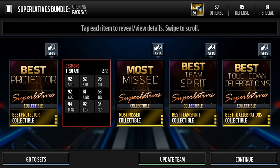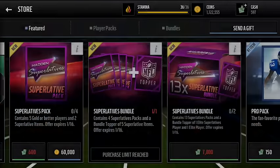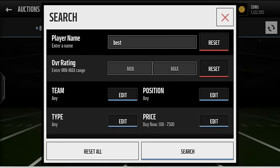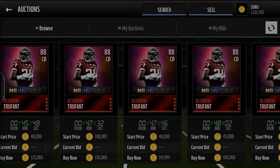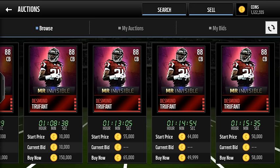Here are his stats — they're actually pretty nice for an 88 overall cornerback: 92 speed, 92 acceleration, 94 man and zone, 95 agility — pretty nice. So there we go, there's Mr. Invisible right there. We finally pulled a nice elite. I looked him up real quick — Desmond Trufant 88 — and he goes for around 60k, probably 50k or so. Thank you guys for watching. Like I said, subscribe if you're new to the channel, hundred likes let's try and reach it. Thanks for all the support, I'll see you guys later. Peace out boys.